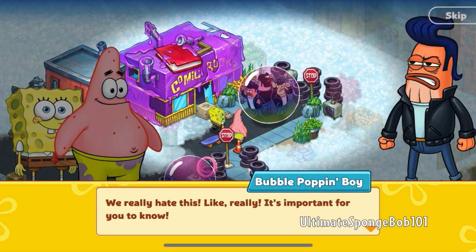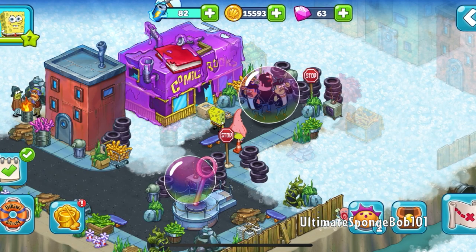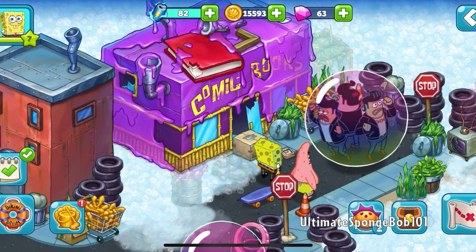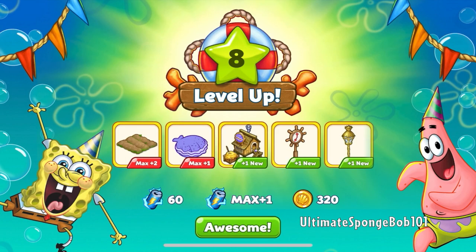The characters say, 'We really hate this — they'll learn them to take what isn't theirs.' Quest complete! I thought the Bubble Poppin' Boys would be floating away or something, but apparently not. And we finally hit level eight, just in time for part eight!